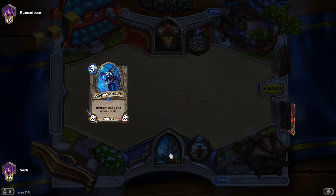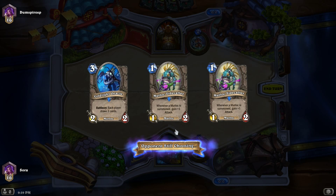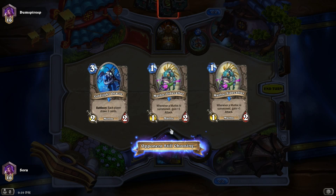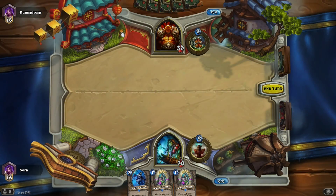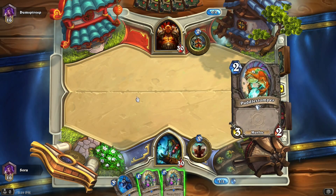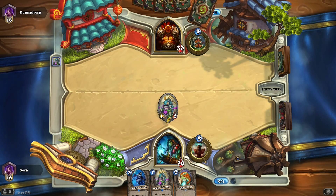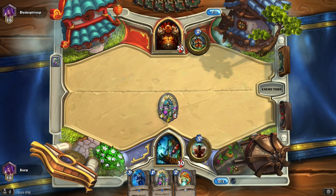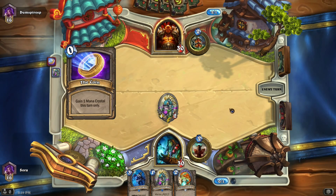I'll toss those two in hopes of getting my early Murlocs — there we go, oh my god, two of them! How shall I play both of them? I have no idea how I'll play both of them actually. I wish I had the coin but I don't. Now the question is am I just gonna play Tide Hunter or Tide Caller?